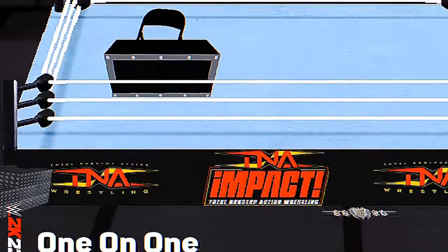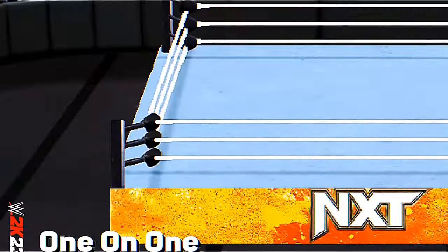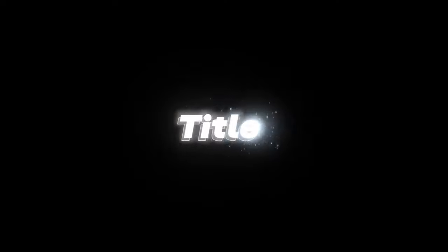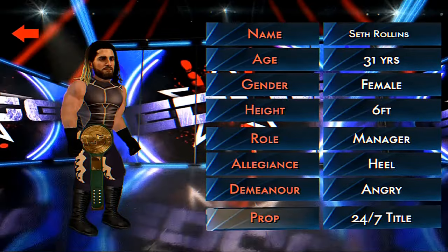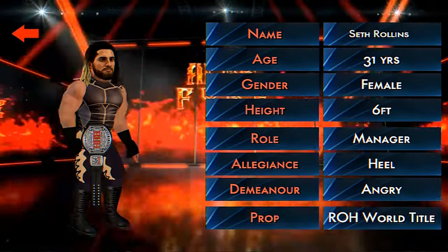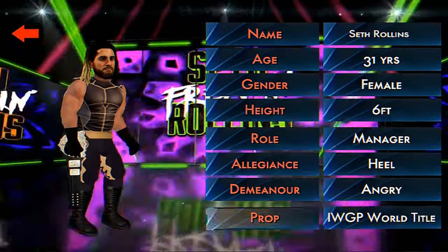It also has all new taunts, and I've added some moves like Sister Abigail. In the next update I'll try to add more moves. It also has title match on exhibition mode — you can play any title match or any stipulation match on exhibition mode — and the new better arena structure, the Hell in a Cell cage. Everything is new and I believe you will love the game.